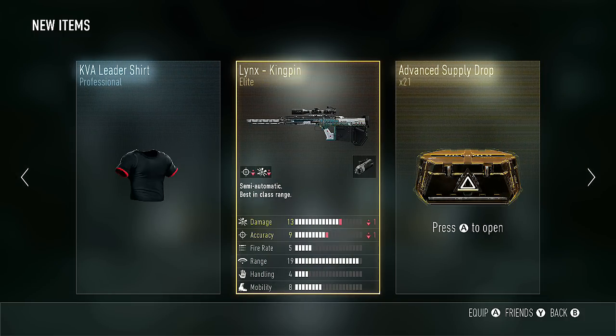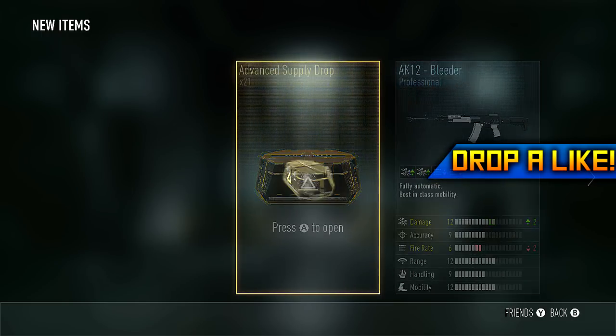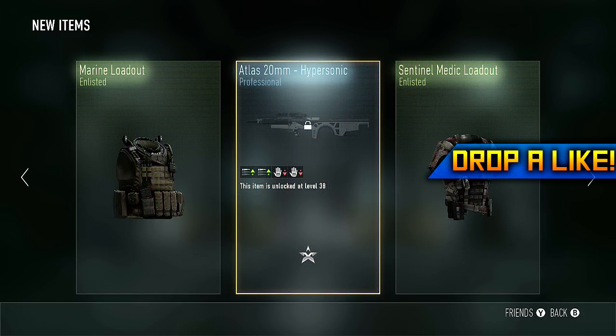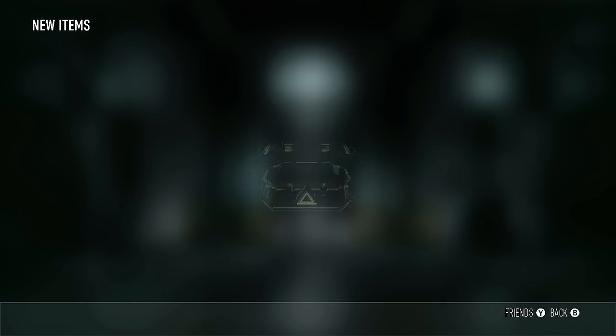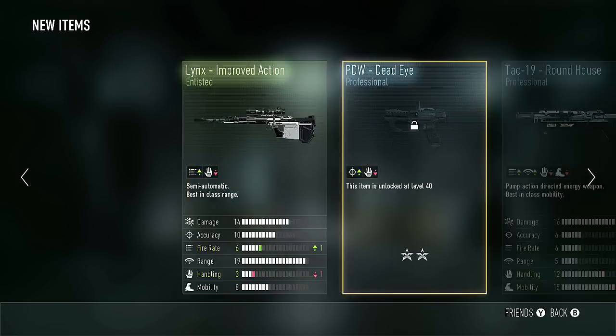I'm really enjoying the advanced supply drops in this game. These 24 supply drops cost me about 40 bucks, so it's all just really adding up and I'm spending way too much money. I'm actually enjoying buying and opening the supply drops more than I actually enjoy playing the game at this point, so that's a bad habit I'm going to need to kick pretty soon.